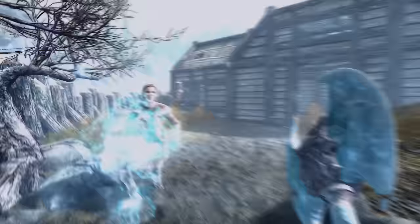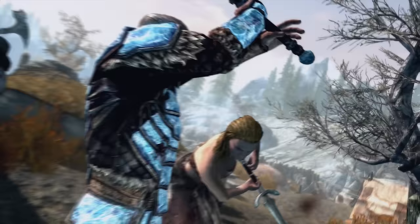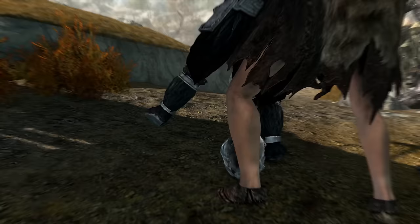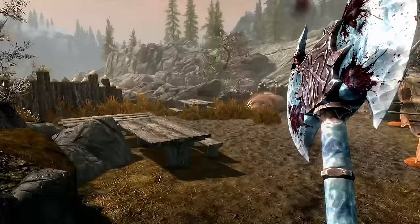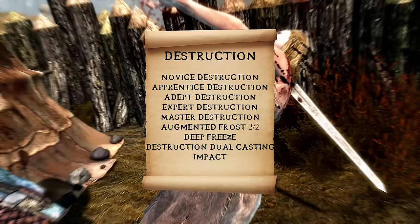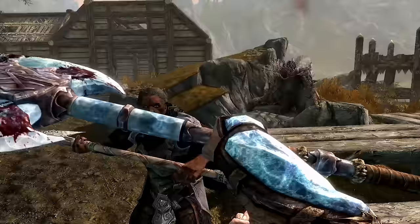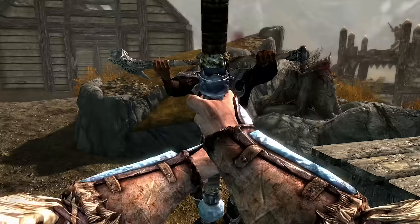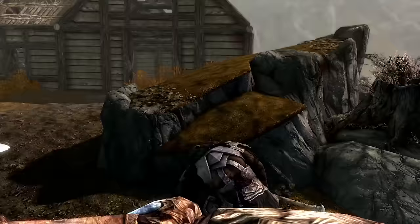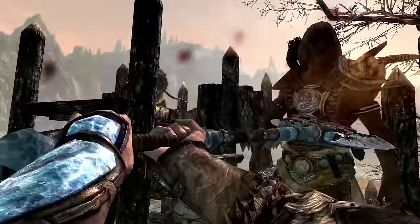Now let's look at perk choices, starting with Destruction. After spending a thousand years frozen in an Ice Wraith's lair, the Cryomancer's Destruction abilities will make his Frost spells crispy and fresh. You'll want to invest in the second branch up to Deep Freeze, the fourth branch up to Master Destruction, and the final branch up to Impact. Notable perks include Augmented Frost — making all Frost spells 50% more powerful — and Deep Freeze, which paralyzes low-health targets hit with Frost damage.